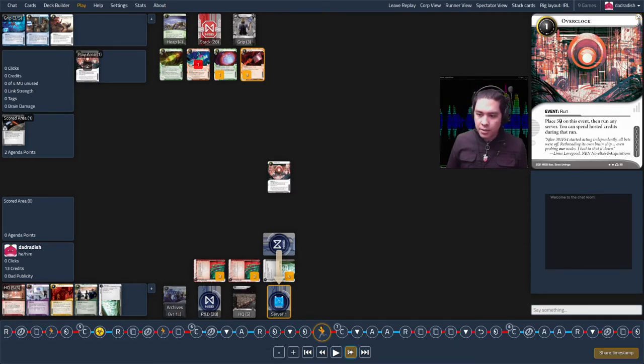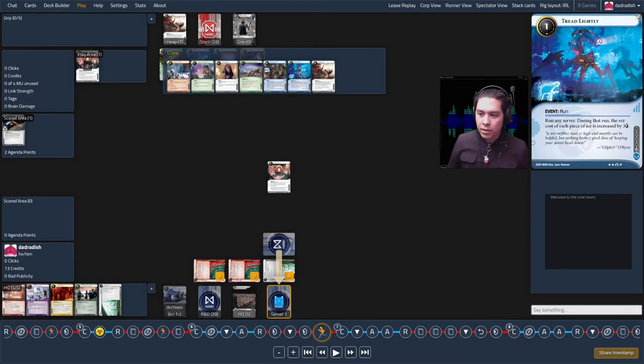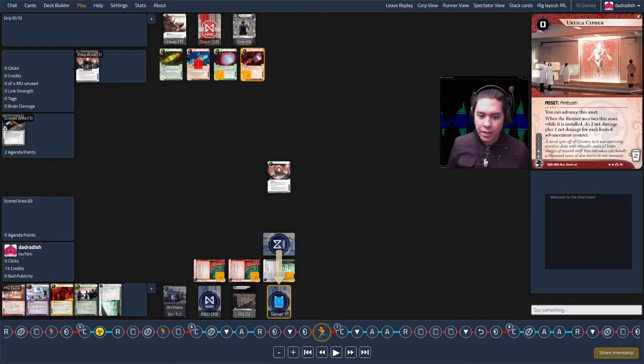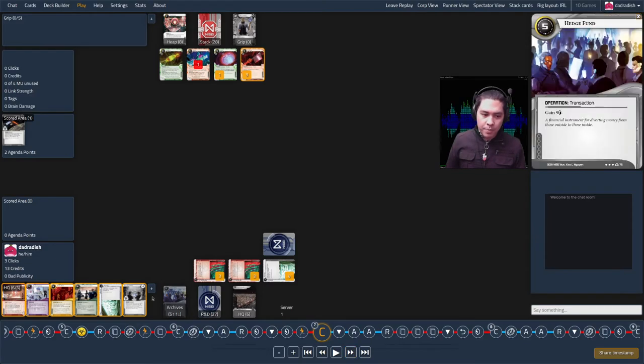They access. I use the Urtica Cipher ability — it trashes Mutual Favor, Tread Lightly, and Jailbreak. Very close to a flatline: one more advancement token on this would have done it — two net damage plus one for each hosted advancement counter. But I was happy to take that slowdown in momentum and felt good. There's room for me to take this game back.